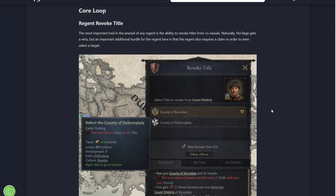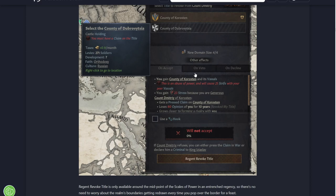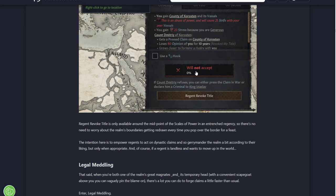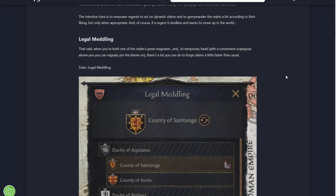Regent Revoke Title: the most important tool in the arsenal of any regent is the ability to revoke titles from co-vassals. The liege gets a veto, but importantly the regent also requires a claim on the title in order to even select the target. So if the regent doesn't have a claim on your land, they can't just revoke it - that's actually a good way to balance this. Regent Revoke Title is only available around the midpoint of Scales of Power in an Entrenched Regency, so there's no need to worry about your realm's boundaries getting redrawn every time you pop over the border for a feast.